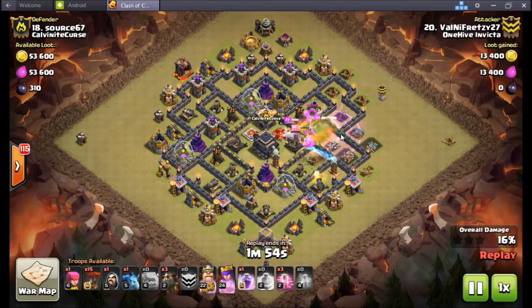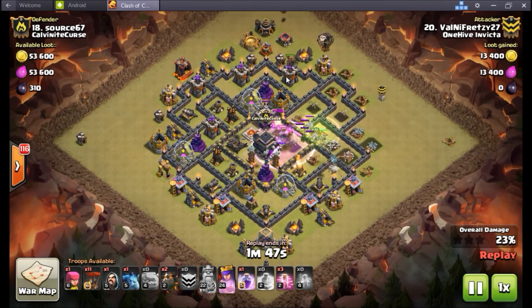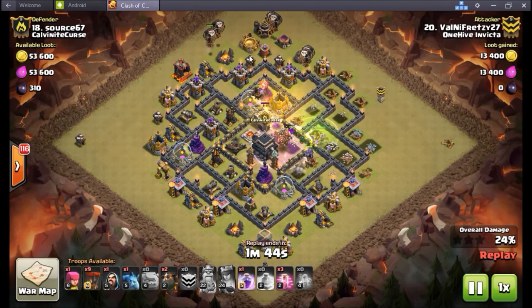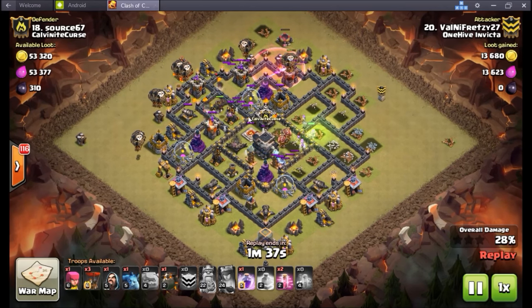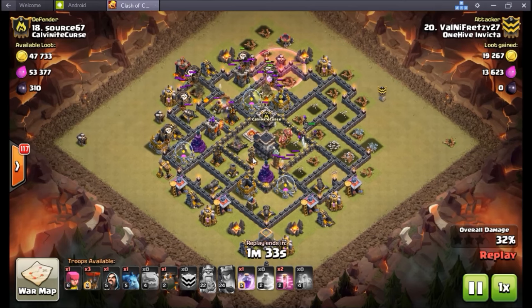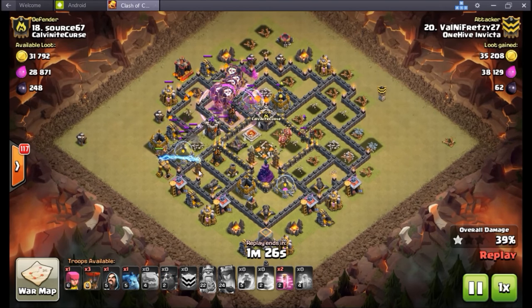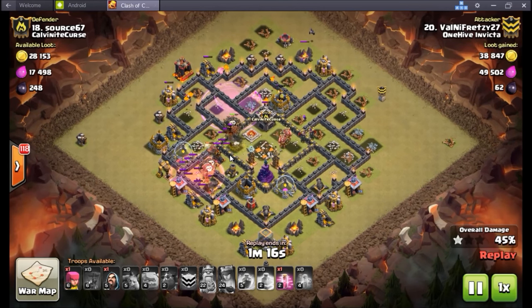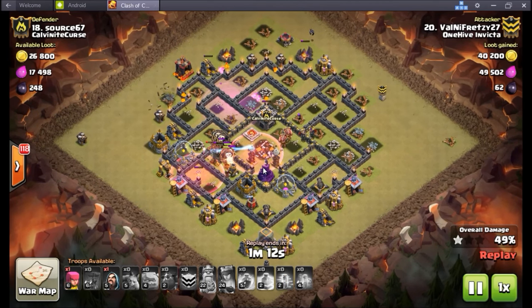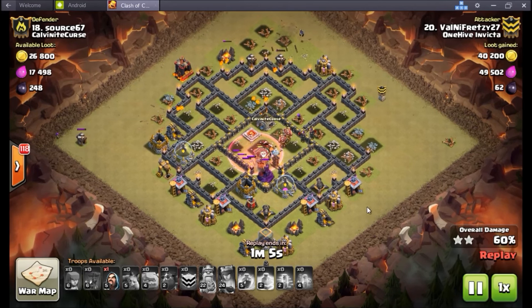Air defense one down, air defense number two is down — objective completed. Lava hound number one goes in, a few loons sprinkled in on all the defenses on the outside, haste goes down to help push them into everything. Another hound in on that air defense — just sandwiching this base, it doesn't stand a chance. Lava number three goes in. My only critique is I would have sent that lava hound in substantially earlier. Base is dunsky — see you later whiz tower, see you later tesla.